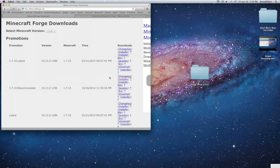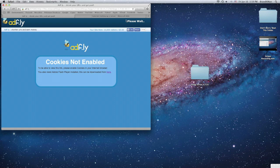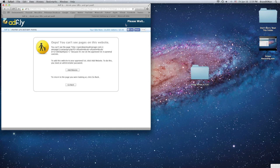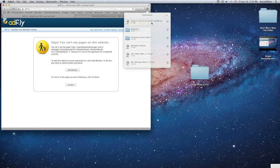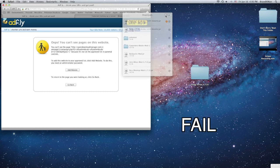I'm going to do the recommended version just because it's recommended. You're going to want this installer — it'll send you to an AdFly link and you're just going to have to wait five seconds, then click 'skip ad' and the installer will start downloading.